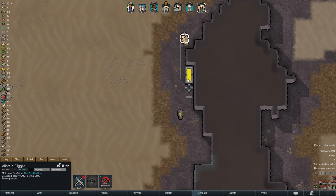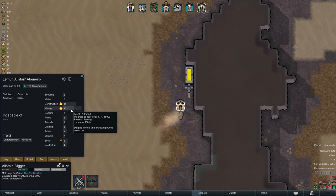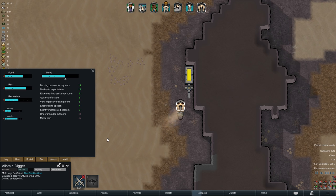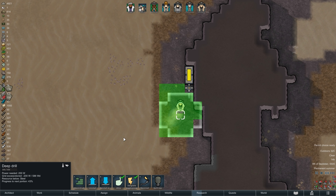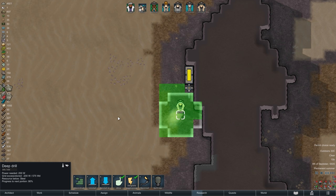Shortly after, Alistair is testing out our deep drill for the first time. The switch allows us to only draw power when we need it, and the drill does not actually consume that much. There are 300 units of steel underground for every single tile marked green, and we have 25 of these tiles, so in total we are looking at 7500 units of steel. Even with Alistair's current mining skill at level 12, it still takes him about 2 to 3 hours to extract one 45-unit block, so he will likely remain down here for a good while.